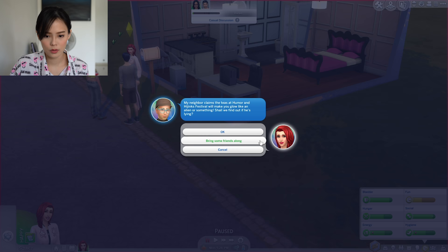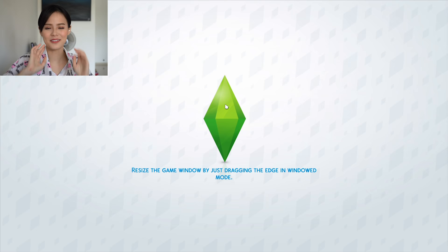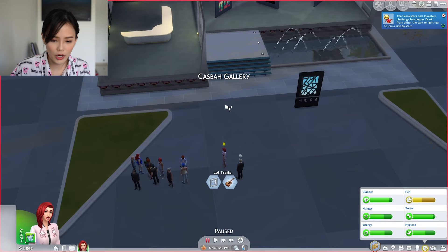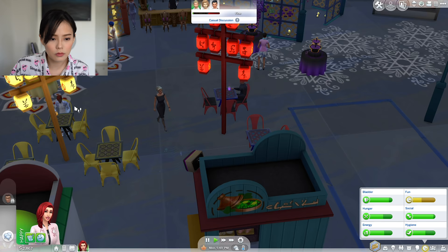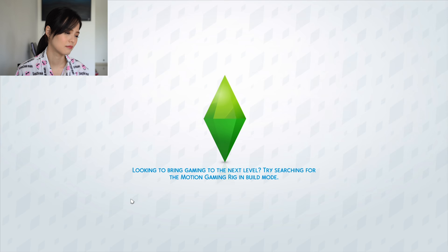Okay, we're just gonna go with Akito to the Humor and Hijinks Festival. What kind of festival is that? Okay, we're just gonna go there and get to know some people, and hopefully we'll be able to bring them home. We're at this — oh my god, there's tons of eligible guys! Okay, there's a lot of guys here. So let's get to know them. 346 minutes later — we're gonna let her go home. This is so sad. Nobody likes Bailey.